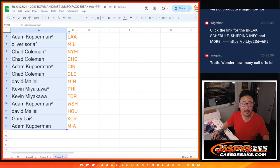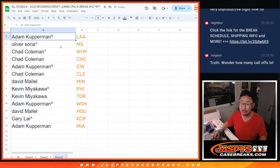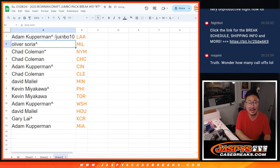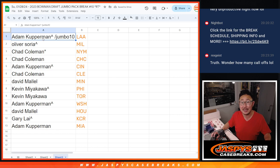We'll match up with a team right here. Adam with the Angels. Oliver with the Brew Crew. Chad — Last Spot Mojo — Mets and the Cubs. Adam with the Reds. Chad with the Guardians. David with the Twins. Kevin with Philly and Toronto. Adam with Washington. David with Houston. Gary with Kansas City. And Adam with Miami. We'll put Jumbo10 next to your name so you know that's where you won these teams. Bowman's Best coming up in the next video. See you for that — JazbeesCaseBreaks.com.